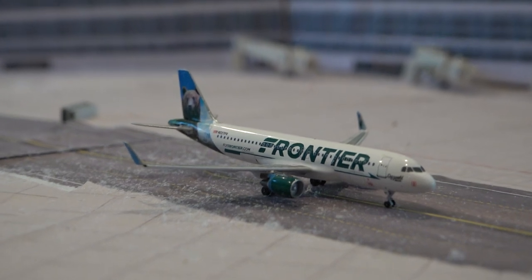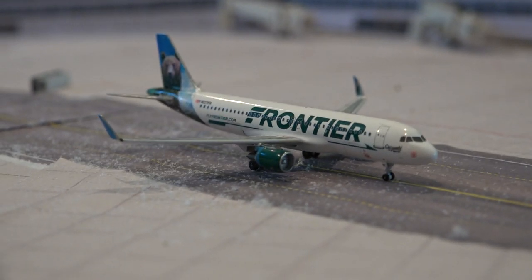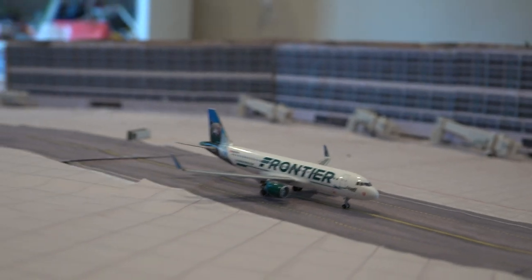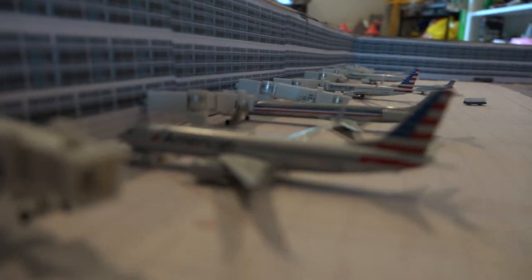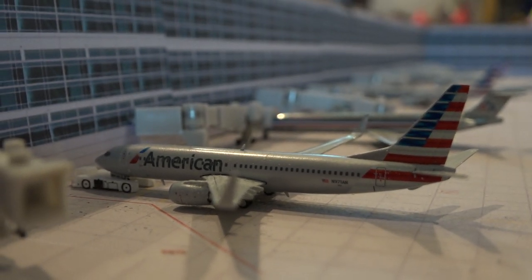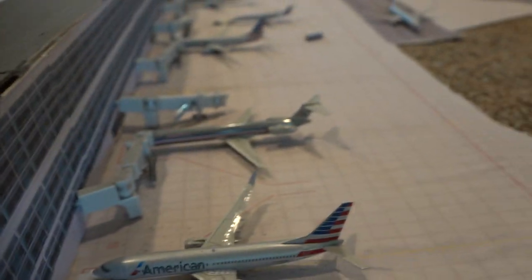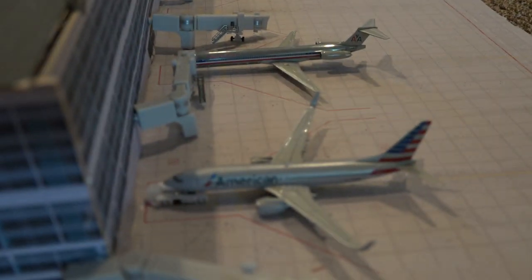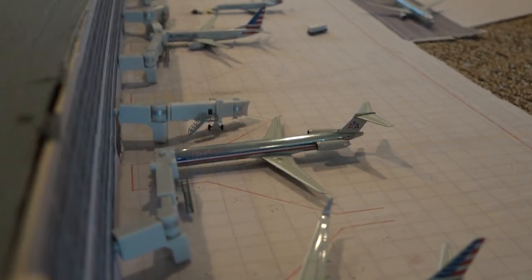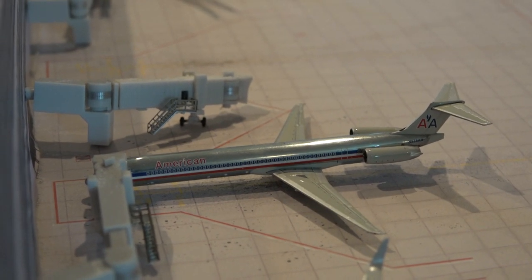We have a Frontier A320 — new livery, I don't know what the actual name for it is — heading out to Philadelphia. Over here we have an American 737-800 about to push out for Washington-Reagan — it's getting final clearances. And we have an American MD-83 that just came in from Dallas-Fort Worth.